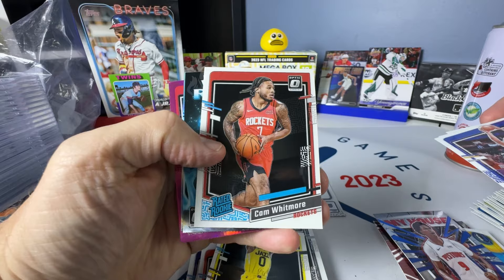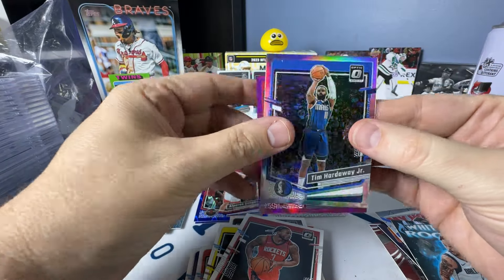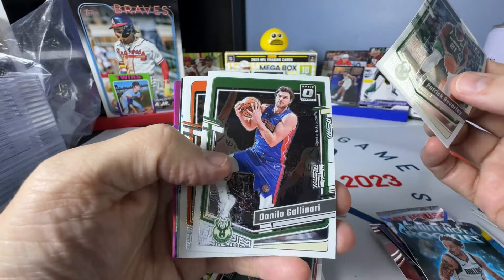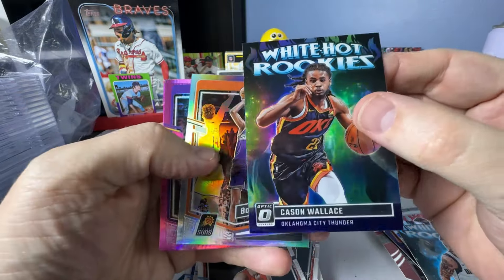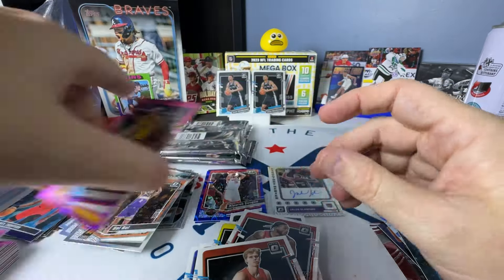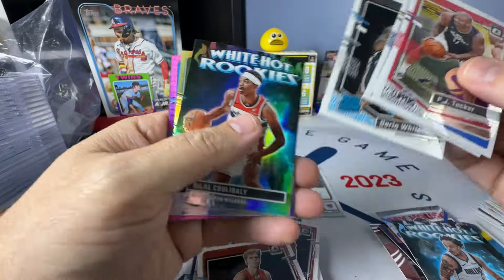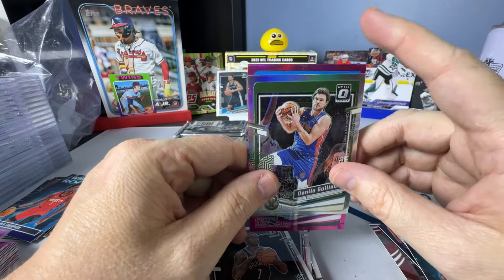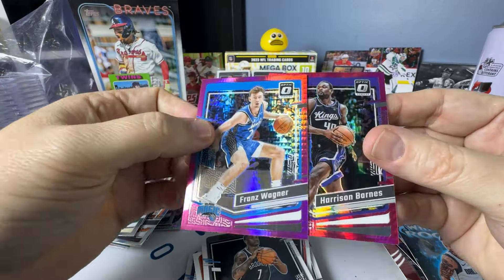Kaminga, Siakam, Fultz, Cam Whitmore Rated Rookie, Whitehawk Rookies Lively. Hardaway on the Hollow, Coby White and Clint Capela on the Hypers. Pat Bev, Gallinari, Grayson Allen, Gradey Dick Rated Rookie, Keyonte George Whitehawk Rookie Prism. Bullock for the Hollow, and the two Hypers are Vanderbilt and Grant. Tucker, Mobley, Nembhard, Whitehead Rated Rookie, Koulibaly Whitehawk Rookies. Gallinari on the Hollow, Wagner and Barnes on the Hypers.